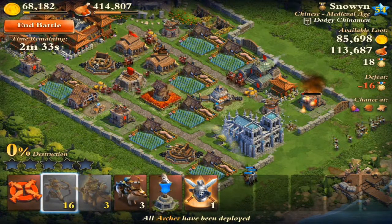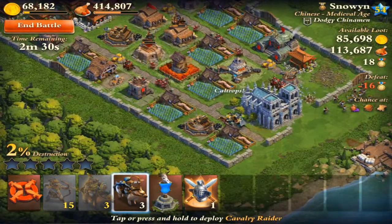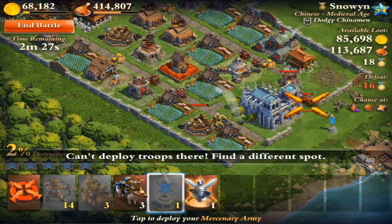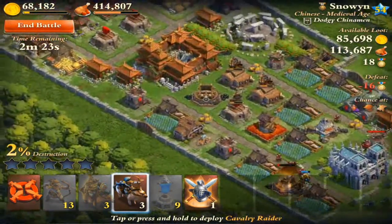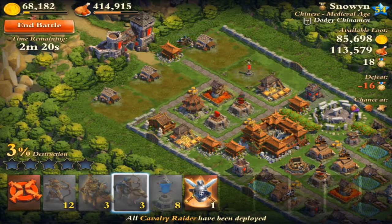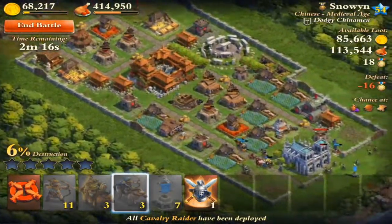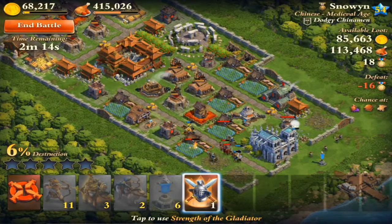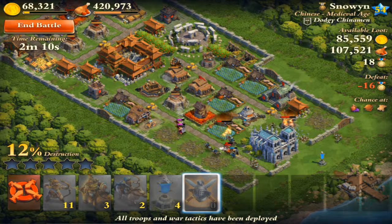I should have just kept my troops all together - that was stupid. This is not going well, but we'll go ahead and drop these guys in. We'll see where most of that gold is up here. We'll see if we can get some gold and go ahead and put the gladiator on the Royal Companion to see if they can take care of some of those defense buildings.